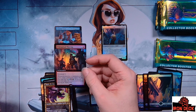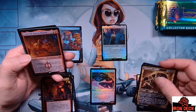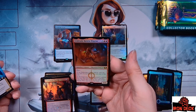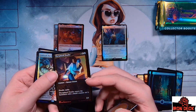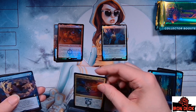Pack number one. Let's get through our commons here. Beautiful art deco lands. I am a big fan of the mountain and the plains. This island is beautiful but when it comes to these new basics, there are so many that I think I'm just kicking back to the old original arts. Glamorous Outlaw, Errant Street Artist, Jailbreak — one of the commander cards — Body Launderer, which is a mythic, kind of creepy. Obscura Ascendancy, Sanguine Spy and a lovely treasure token. I don't know if this is a good mythic. Body Launderer, certainly grim.